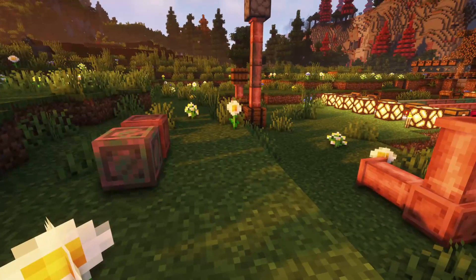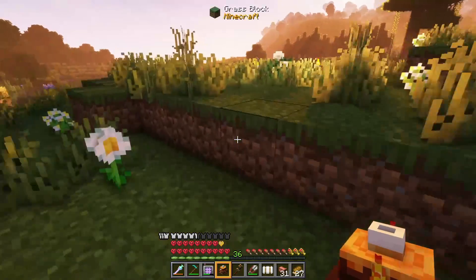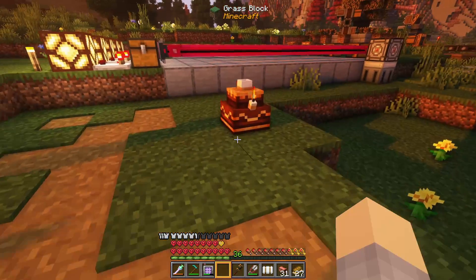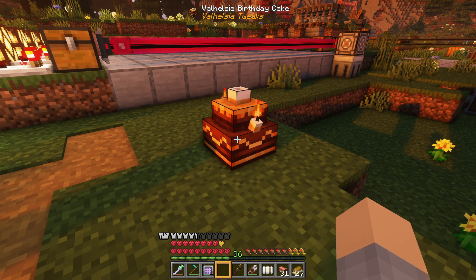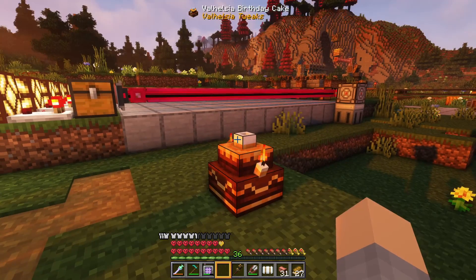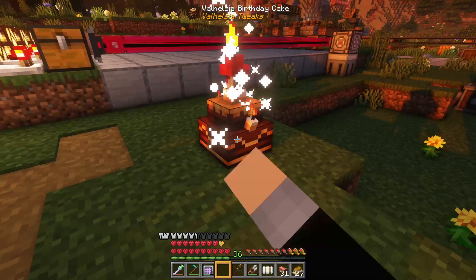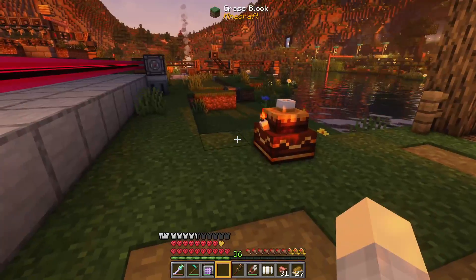You also may have been wondering what that was in my hand. Let's put it right here for now. This is a Valhelsia birthday cake — it is their birthday today, so happy birthday Valhelsia. We place this cake down; it just appears in your inventory if you're playing on a Valhelsia mod pack.